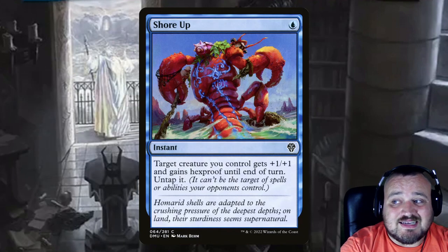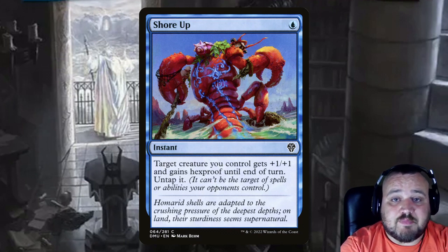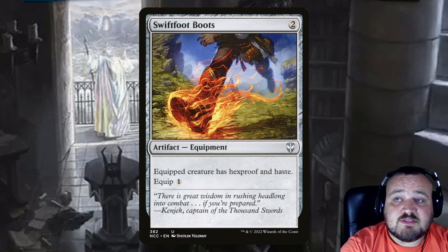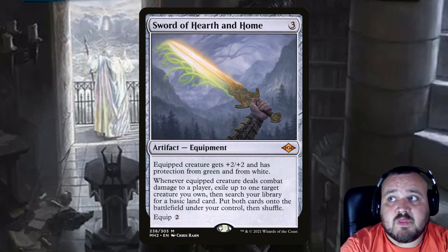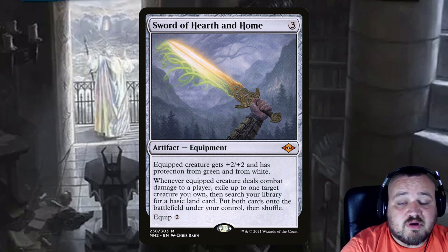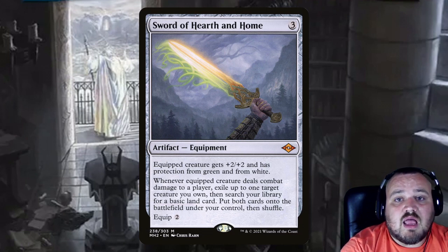Shore Up is a single blue instant that gives the creature +1/+1 and hexproof until end of turn and you also untap it. Slip Out the Back is a single blue instant — you put a +1/+1 counter on it and phase it out. Swiftfoot Boots everyone knows: 2 generic mana, hexproof, haste, and equip 1. Sword of Hearth and Home is 3 mana, the pro-green and white sword that gives +2/+2. Whenever you deal combat damage to a player while equipped, you get to tutor for a basic land card and put it onto the battlefield untapped, and you can also exile a creature and have it returned to the battlefield under your control.